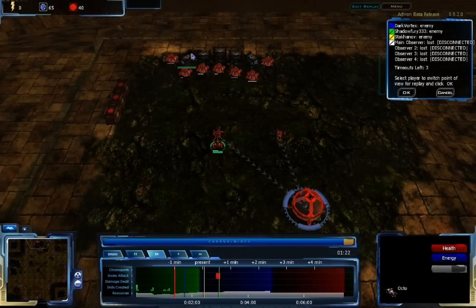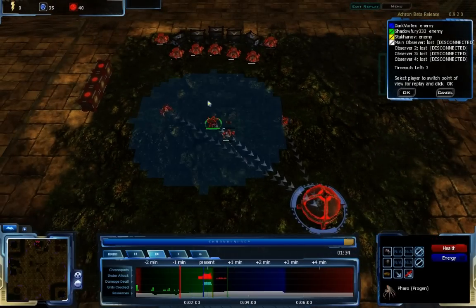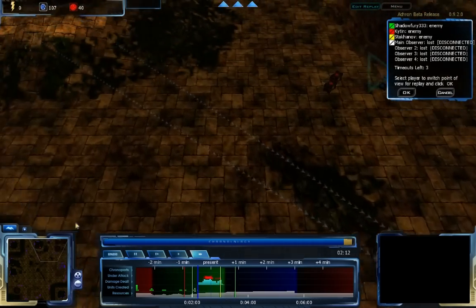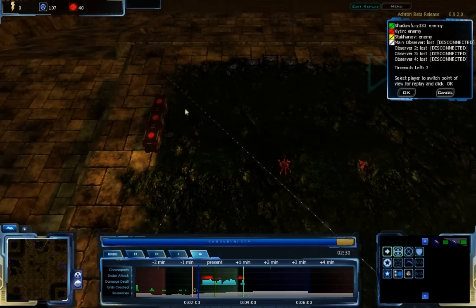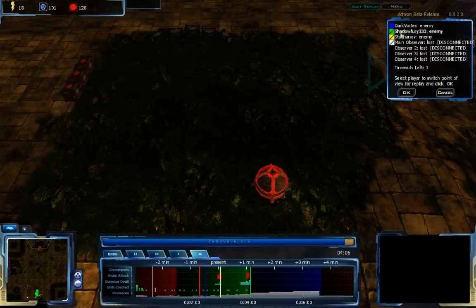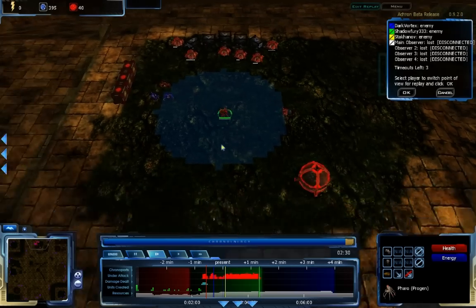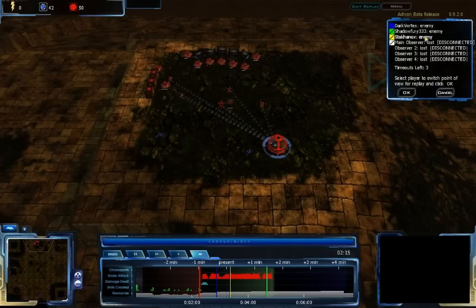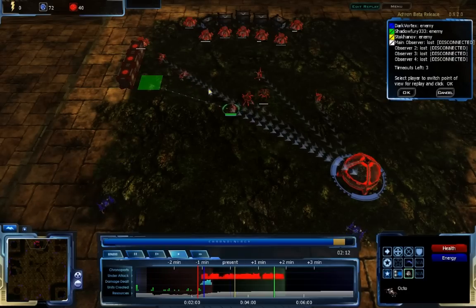Khitan is building Octos as RPs and is really focused on an economy build. Dark Vortex is attacking him a bit further in the future, and Dark Vortex's attack is coming in — it's probably just going to be an echo attack, not dealing real damage. One of Khitan's LCRP Octos is getting damaged heavily before it can become an RP, and Khitan is trying to micro intricately but doesn't have a lot of units to fight with.